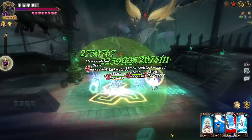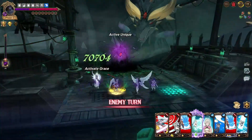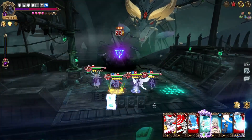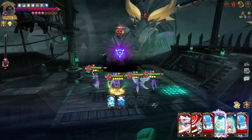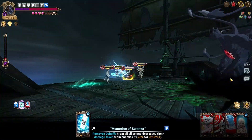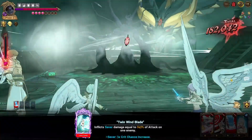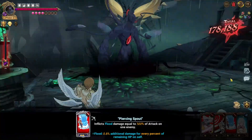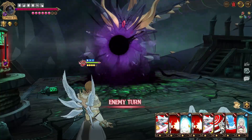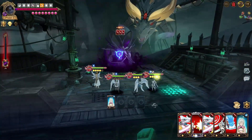As for which character to prioritize for LR, I already made a video covering that, but Elizabeth would be my priority over green Escanor at this point. Escanor does have some viability in Heroes Arena right now, but other than that I don't think there's any other reason to use him versus this Elizabeth, where you'd get a lot more value for the general PvE player.